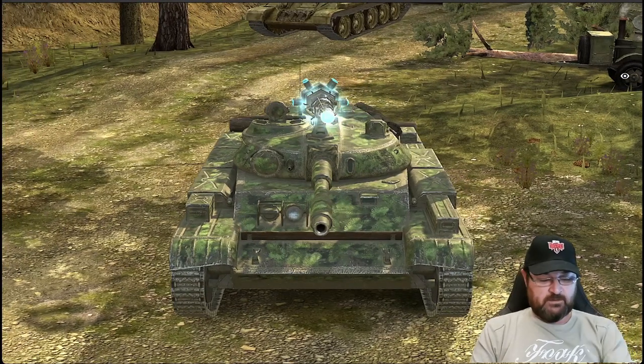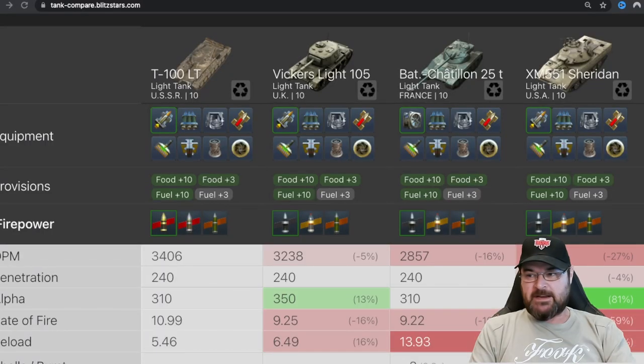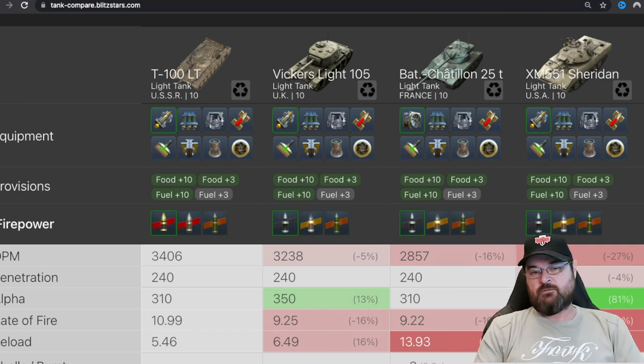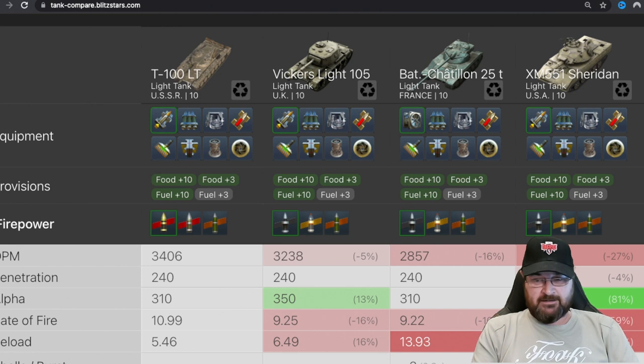So what was it? Well, let's have a compare of some of the other lights in the tier. As you can see here, we've got the T100, the Vickers light, the Bat Chat and the Sheridan — all the tier 10 lights. And straight off the bat, you can see that the T100LT has, by far and above the other lights in the tier, massive DPM. It really does have huge DPM: 3,406. The Vickers comes close with 3,238, but the Bat Chat and the Sheridan are way down in the 2000s.